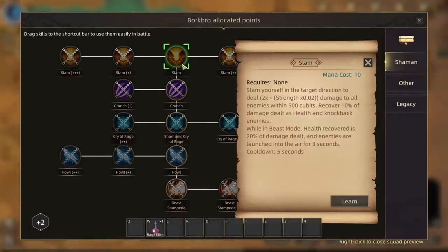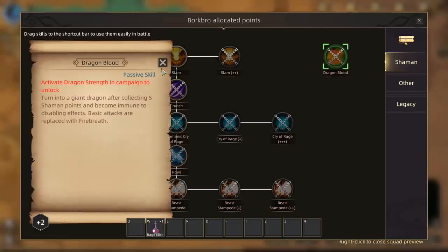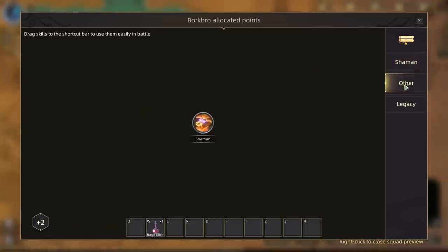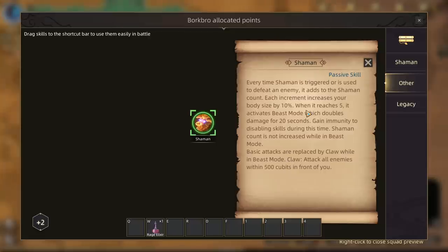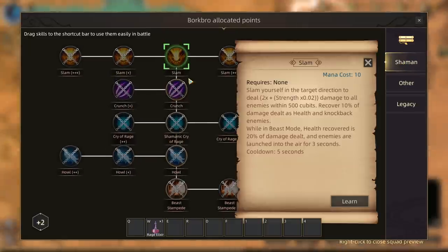We can go to our skills right here. We have Slam over on this side — slam yourself in the target direction which will deal damage to enemies in 500 cubits. I get 10% of the health I've dealt as health and knock back all of those enemies. While in beast mode, health recovered is 20% of damage dealt. I don't know if I have beast mode yet. Apparently I can become a dragon or something with my shape shifting.